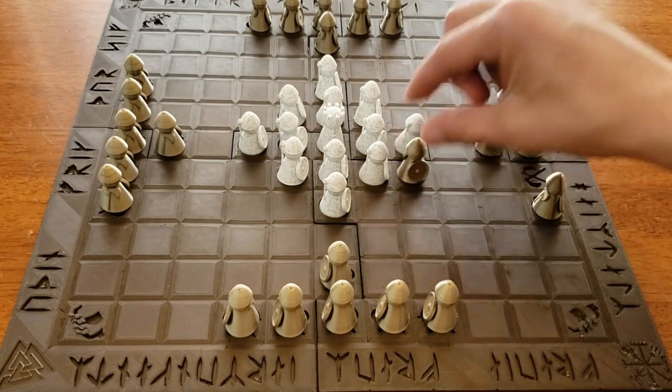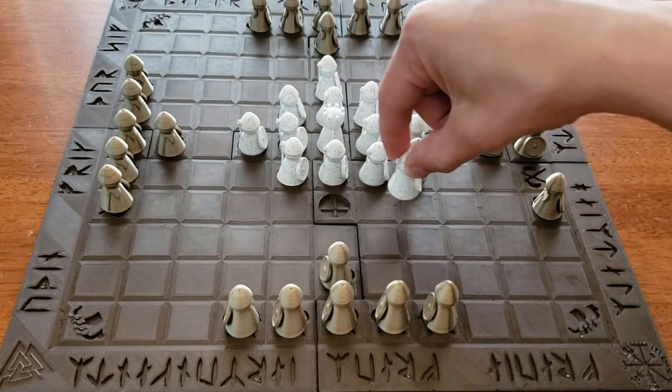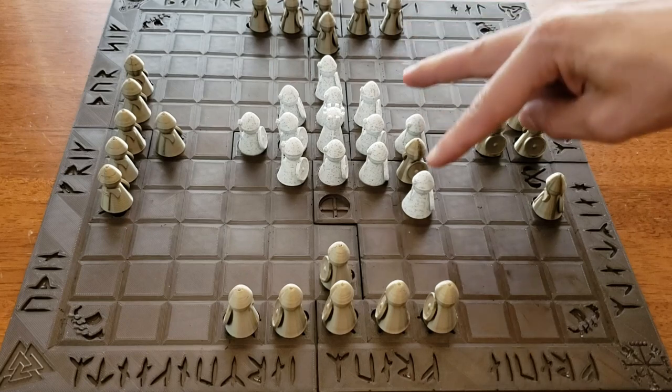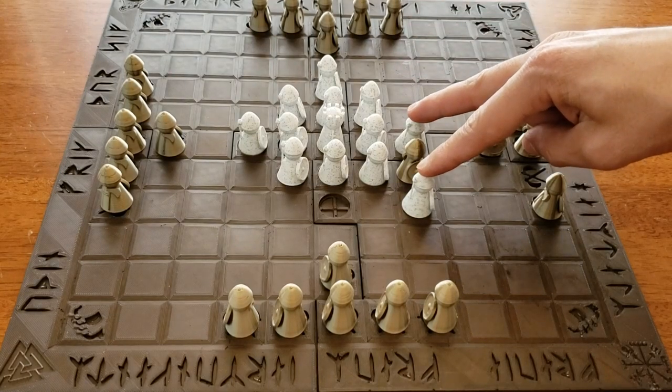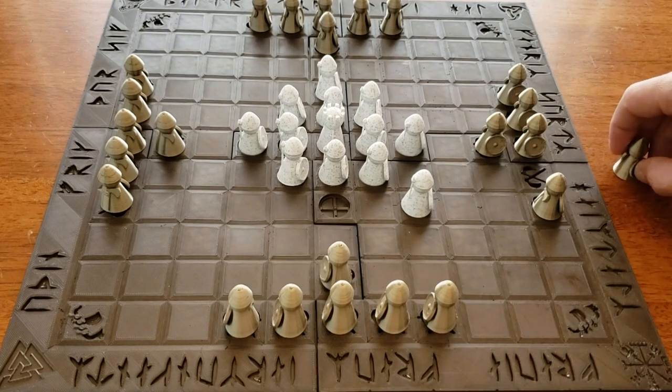So if the attacker comes here, we can learn how to capture enemy pieces. If the defender comes here, he has captured this attacker. If you can sandwich an enemy piece between two of your pieces on either side of it, you capture that enemy piece and it's removed from the game.